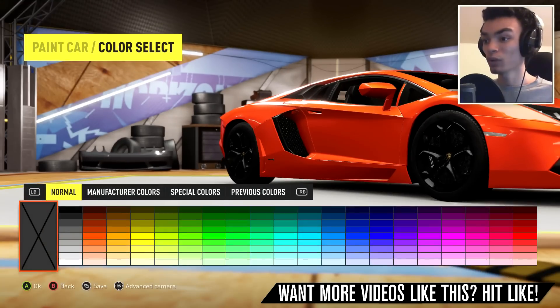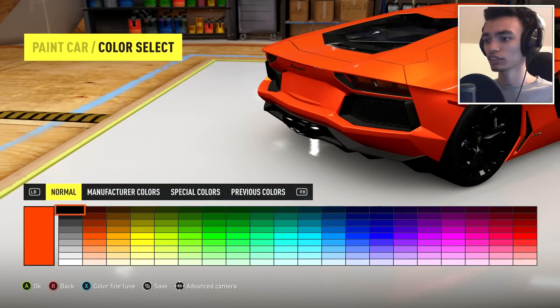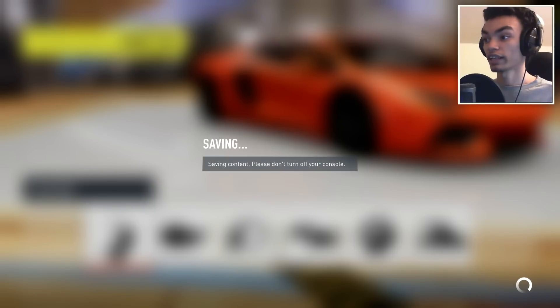As for the wheels, those are gonna be changed to carbon fibre. Definitely — look at that, a bit more of a shine to them. As for the wing, can I actually change the colour of the wing? I can't. It doesn't matter. Save design — basic with carbon fibre. That's all you need in an Aventador. You don't need to drastically change it.